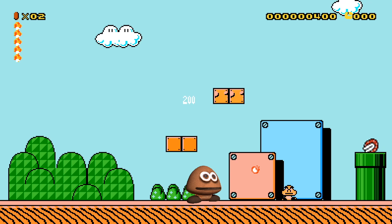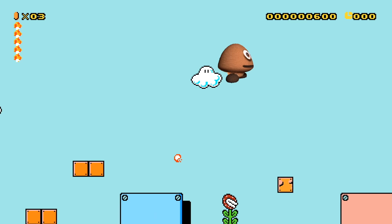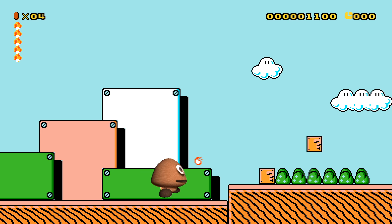We can take 5 hits. I believe we have a slide attack too, or a spin attack. Let's try that out. Get out of my way, Piranha Plant! We hit down — oh, that's awesome! Haha! So we can do the spin! He looks hilarious, I love this!